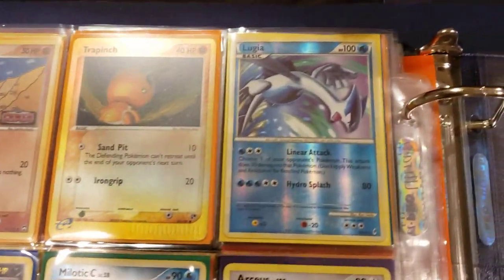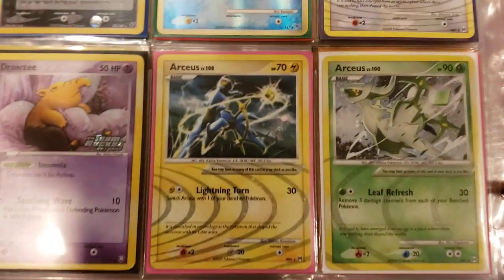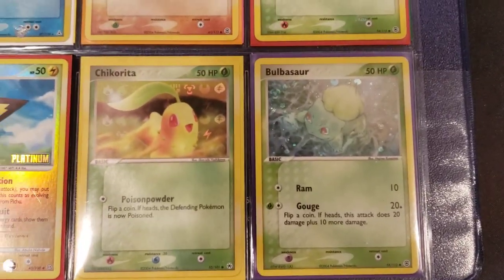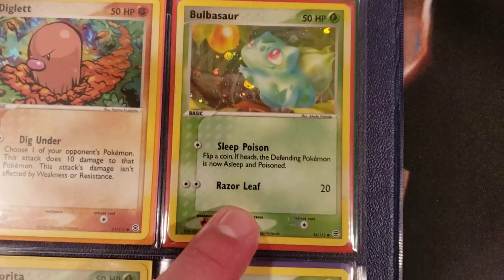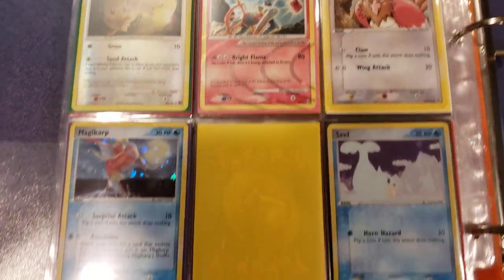We got the Lugia from Call of Legends reverse holo - I think that's the second one we have in there. We got a Sableye EX Deoxys, another Arceus, a few more Arceus cards. And another Team Rocket Drowzee stamped - that's dope. Look at this - Chikorita, get the Bulbasaur from Fire Red and Leaf Green chilling in the water. There's another Fire Red and Leaf Green Bulbasaur grabbing the Miracle Berry. Got the Diglett from Fire Red and Leaf Green - gotta check if I need that one - and the Reggie Ice. We got another Arceus, Spiro, and a Magcargo from Fire Red and Leaf Green.